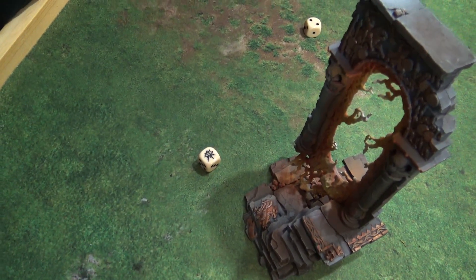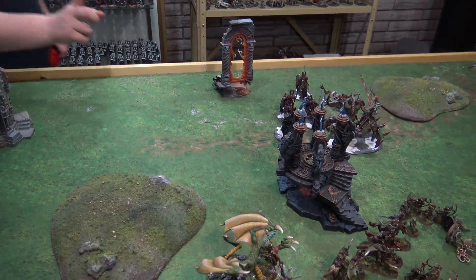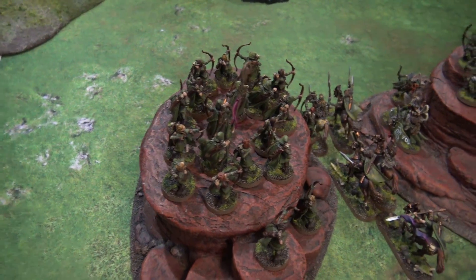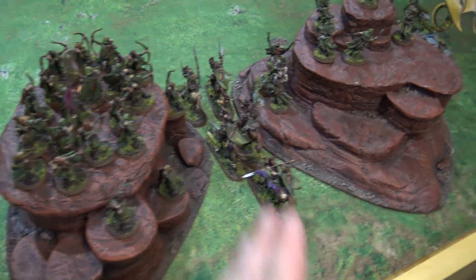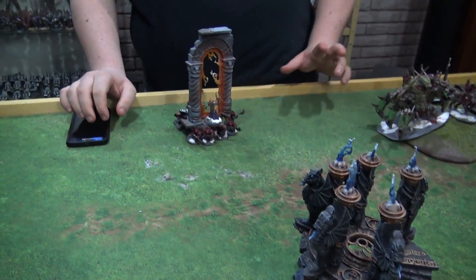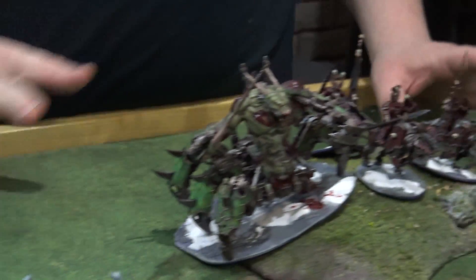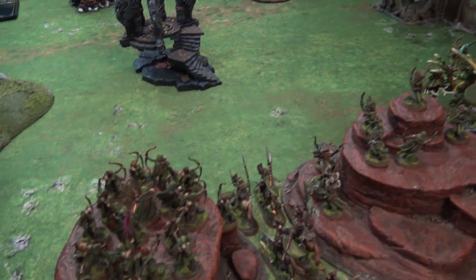I rolled a two so I get to deploy my first unit after I divide the table. I'm going to split it down the middle — a straight long way split. I'll choose to deploy on this side. My deployment has my Glade Guard, Waywatchers, and Wild Riders — kind of like a battle scene rushing through the canyon with support. Then we have my Sisters of Twilight. Irvin has his Chaos Dwarves and Sorcerer on the Arcane rune, his Soul Grinder, three Skull Crushers, and his lord. I finished deploying first so I will be going first.